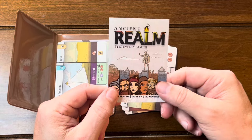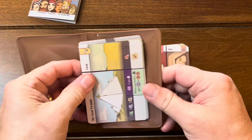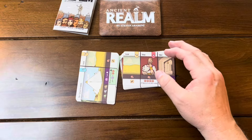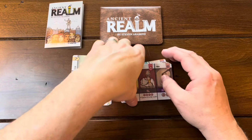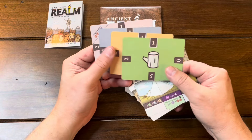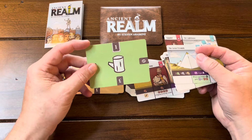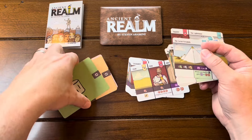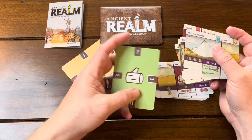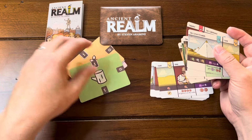There are quite a few decisions in this. Do not take my explanation as a definitive rules explanation, because I have not played this game — I've just watched it being played. Basically, you're going to have four different types of resources: a coin, stone, food, and wood maybe. You've got these different resources, and you're going to be playing cards and getting resources starting from zero, then one, two, three — and you flip these over and go up to four, five, six, seven. That's how you keep track of your resources.